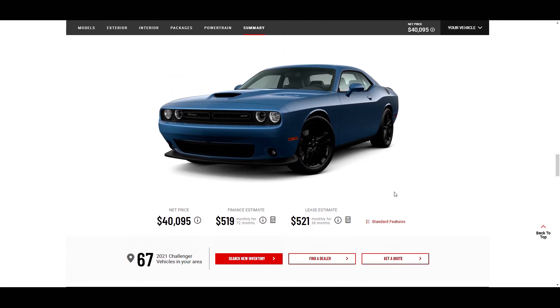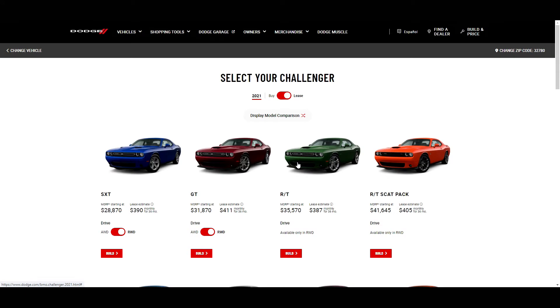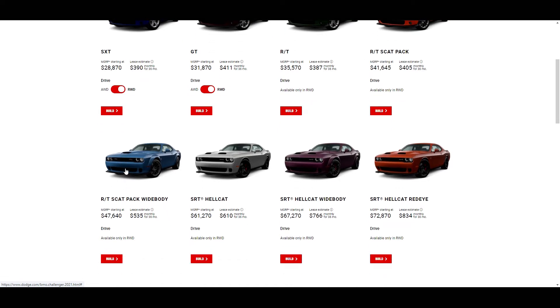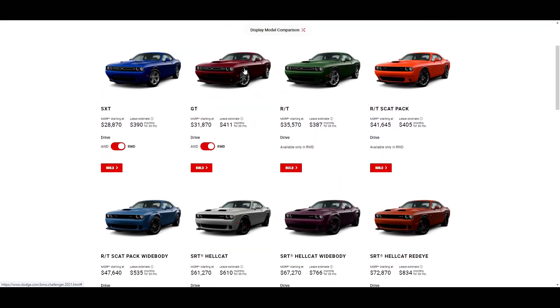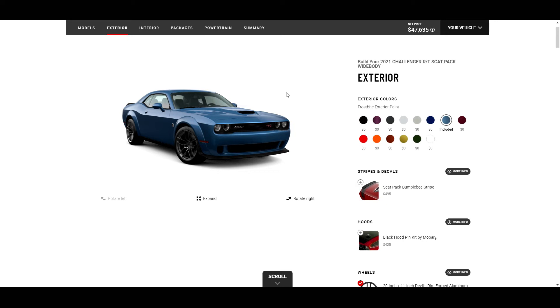Now that we've built the GT, we're going back to the models. If I'm going to spend money on a Scat Pack, I'm going with the Wide Body because it just looks so good. The GT is a great around-town car that gets some looks, but now we're going to the real looker - the Scat Pack Wide Body. Let's check this thing out.